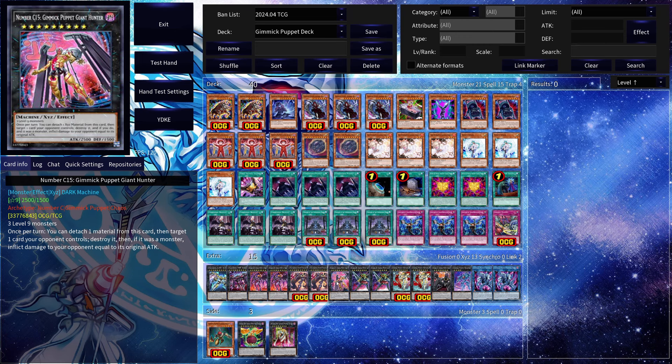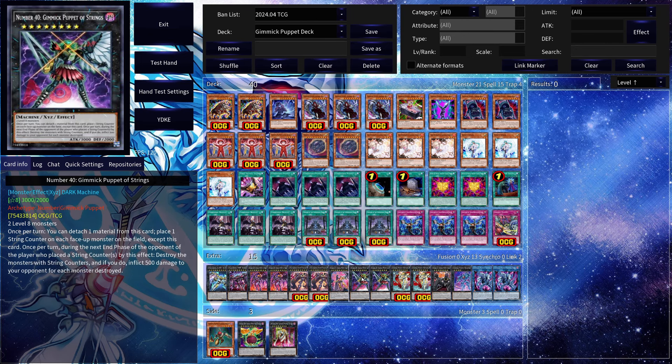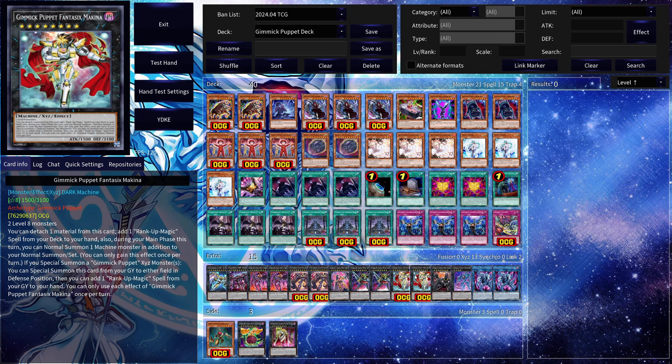One copy of Number C15 Gimmick Puppet Giant Hunter — once per turn you can detach one material, target one card your opponent controls, destroy it, and if it's a monster inflict damage equal to its original attack, leaning into the burn damage aspect of the deck. Two copies of the new Gimmick Puppet Fantastic Machina — this card lets you detach one material to add one Rank-Up Magic spell from your deck to your hand, and it also gives you an additional normal summon during the rest of the turn. It can also special summon itself, providing a lot of value.